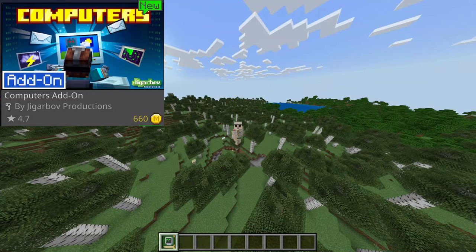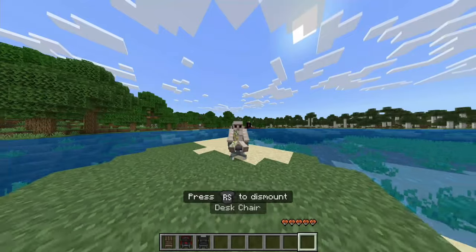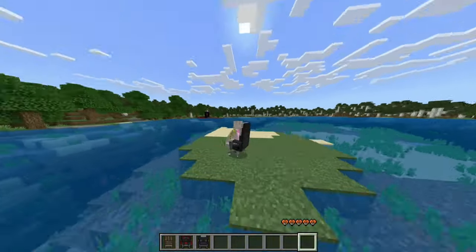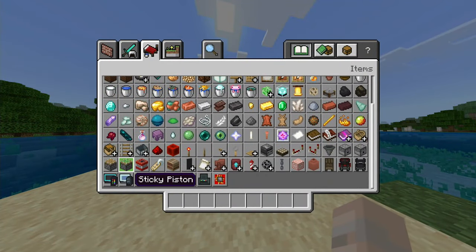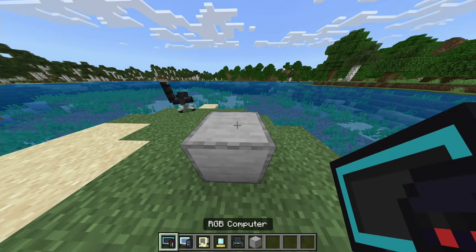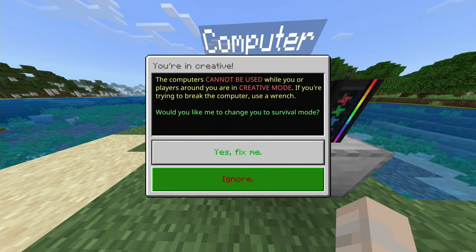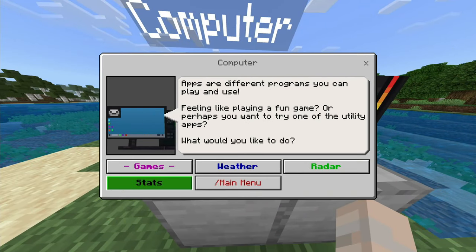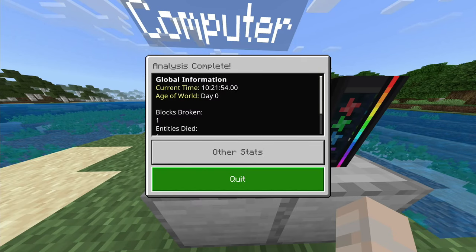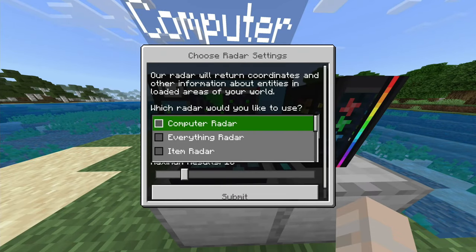Another world, another add-on — this time the Computers add-on. Oh wait, a gaming chair — it moves! I might like this add-on just for the movable chair. Chairs aside, let's check out the actual computer. We got the RGB computer — it just popped into place. Your computer can't be used while players around you are in creative mode, so switching to survival.